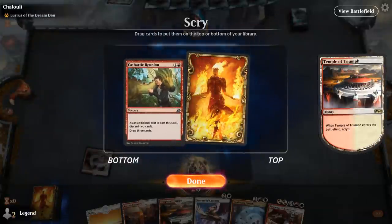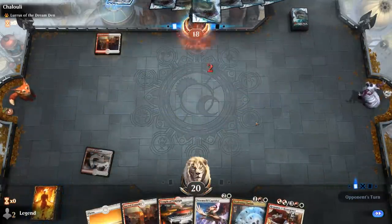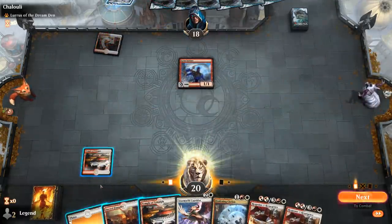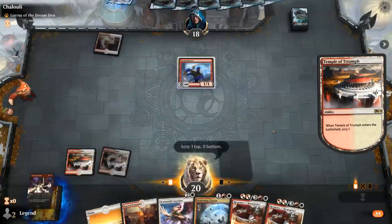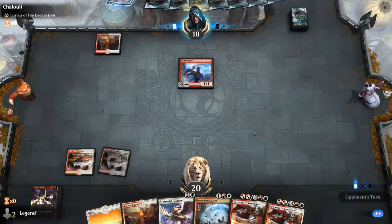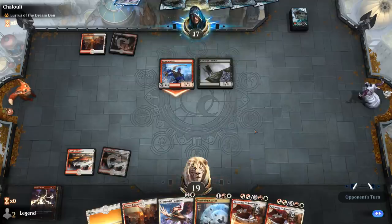I don't think I need to keep Reunion since I'm pretty happy with my hand — just looking for more ways of dealing damage to my own Caprador. The opponent plays Grim Initiative, so it's not a typical cycling deck. Storm's Wrath should be okay; the opponent appears to be a creature deck. They play Cauldron Familiar, so it's some sort of Mardu sacrifice deck.